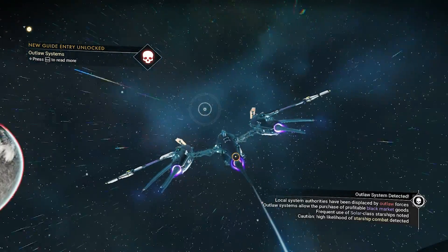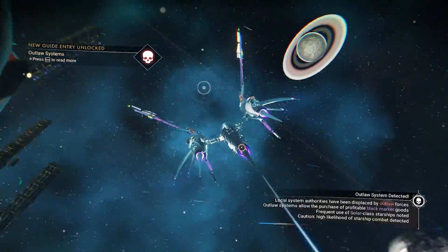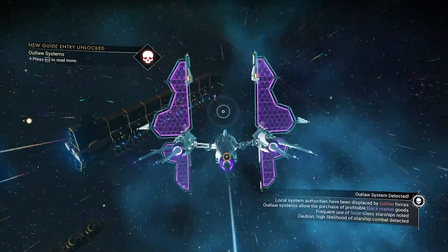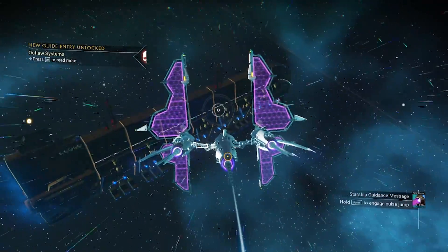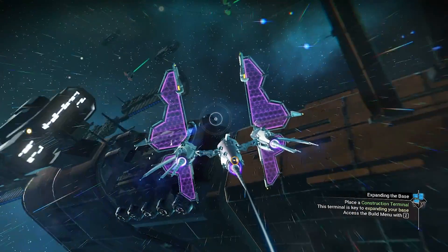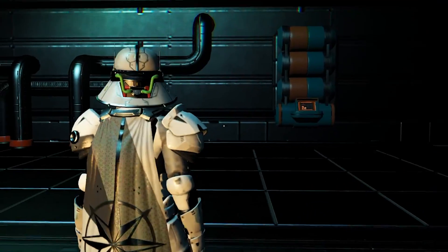I do recommend don't shoot the pirates or kill them at all, because some people reported that if they kill the pirates, the freighter disappears. I think it's a bug because that shouldn't happen. So do it the same way as I did it. Let's see what class it is.